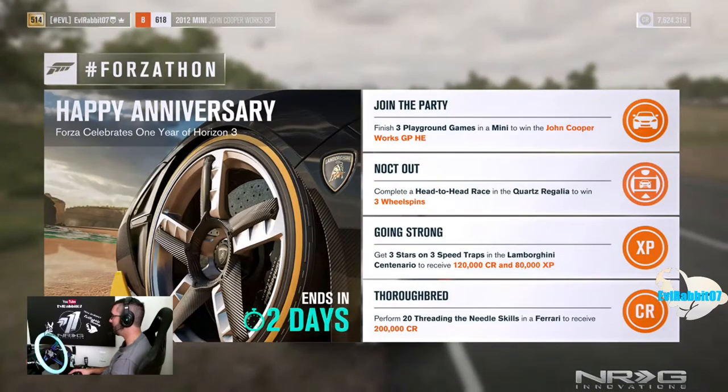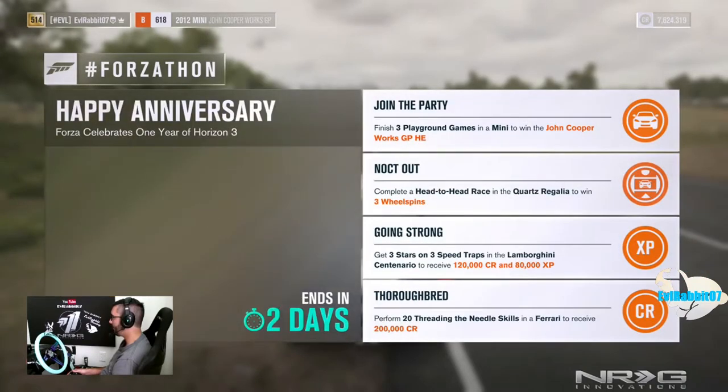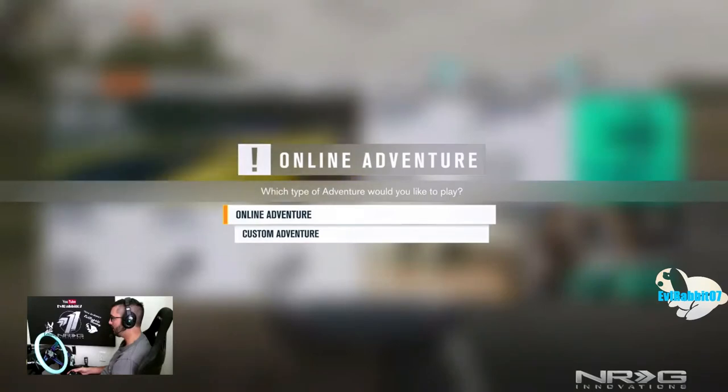Forza-thon happy anniversary: finish three playground games in a Mini to win the John Cooper Works GP Horizon Edition. We are in the factory John Cooper Works GP non-Horizon Edition, so I think we're gonna use that. Complete a headset race — I already have one of those. Get three stars in three speed traps in a Lamborghini Centenario. Perform 20 threading the needle skills in a Ferrari to receive 200,000. I think we're mainly gonna go for the Horizon Edition car, so I gotta hop into some playground games.